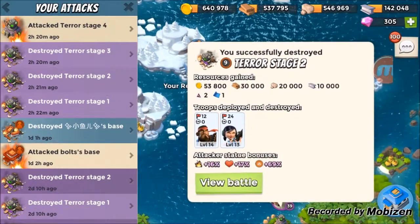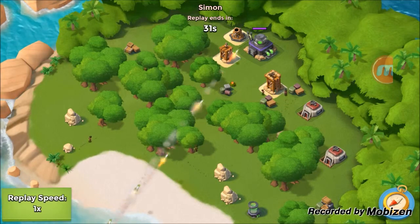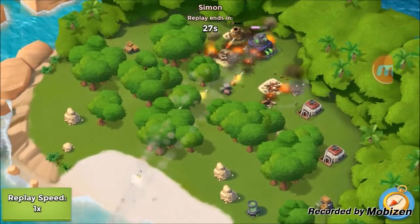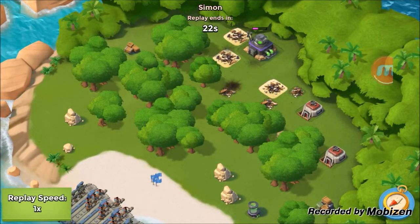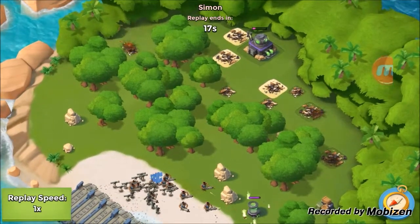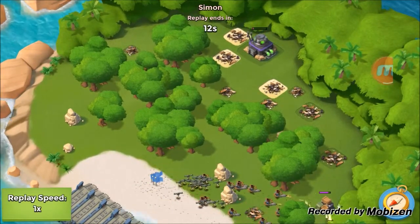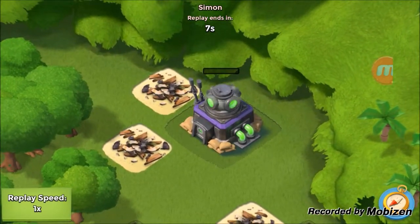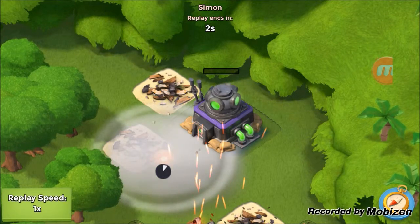The next replay: Dr. Terror Stage 2. As you can see, we took this one out — pretty much the same thing. I threw a couple barrages on these defenses since they were close to the HQ, so we could get some damage on the HQ as well. Artillery on everything else, including that mine. Drop all the troops down and let them take out the whole base. Then threw a few artilleries at miscellaneous objects — you can see the smallest amount of health left on that HQ, but no biggie because my troops will just go over there and wreck it.